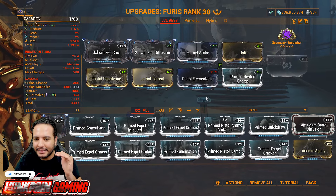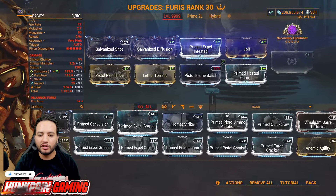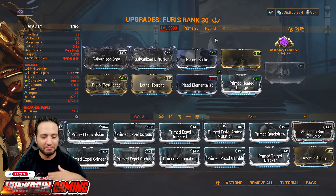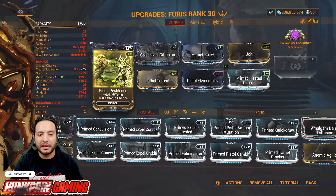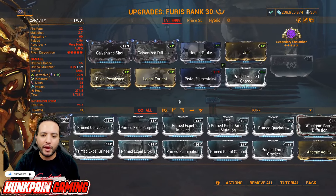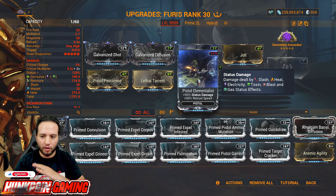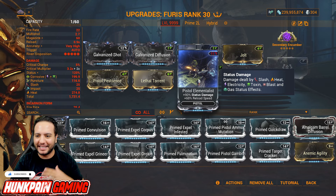If you want to increase damage slightly against a certain faction, put a multiplicative faction mod right there. If you don't want it, don't have it, or can't afford it, it's okay — no riven needed and no faction mod needed. You're good to go. Jolt: 60/60 Electricity and Status Chance. Pistol Pestilence: 60/60 Toxin and Status. Lethal Torrent for Multishot and Fire Rate. And Pistol Elementalist: 90% Status Damage — for heat, slash, electricity, toxin, blast, gas, and so on.